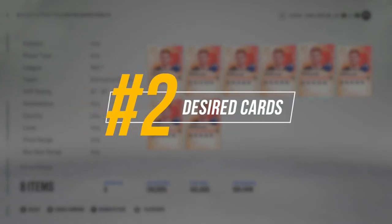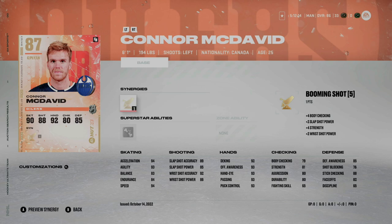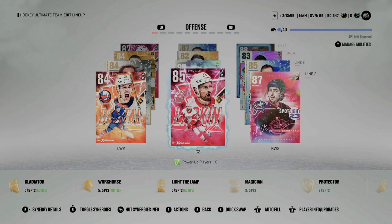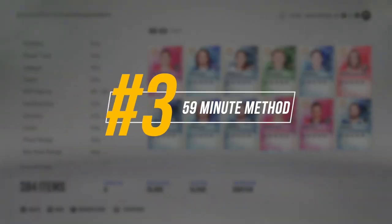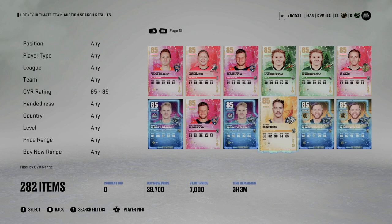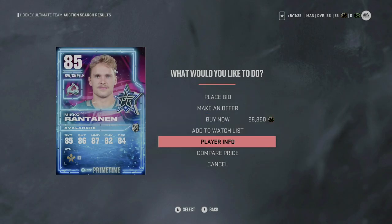Items that are desirable to you are also desirable to other players. Whether they're required for sets or top players to help fill your lineup, these are a good place to start when you're looking for cards to flip. Examples would be icons for the icon choice pack, or players like Crosby or McDavid. The 59-minute method gets talked about quite a bit, but it's important to understand the complexities of it. Players want to get rid of their items fast to turn their cards into coins, so you can scope out the 59-minute mark for some quick deals.